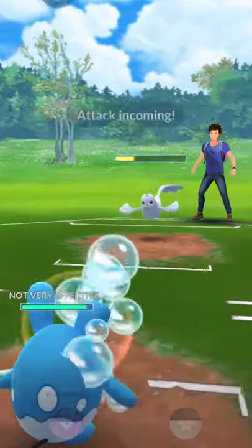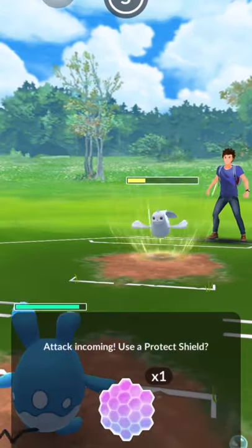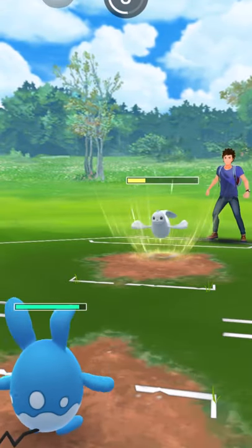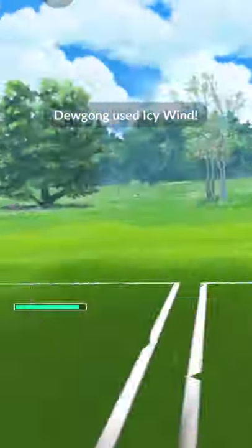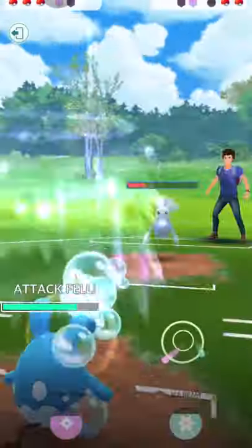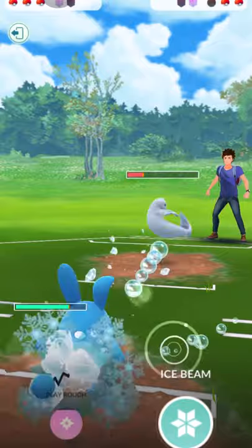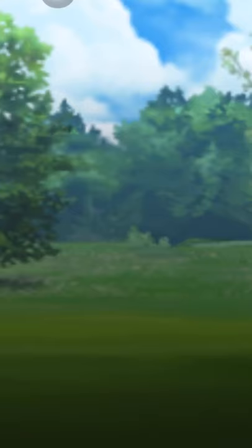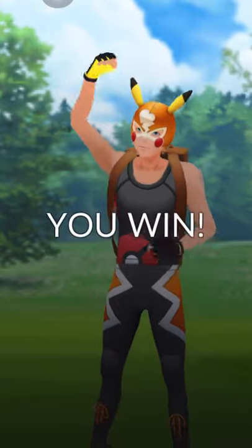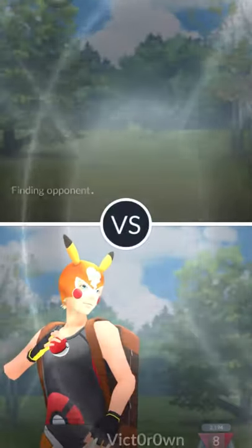Once Night Slash gets boosted, it's crazy. My Azumarill is running Ice Beam and Play Rough — it does not have Hydro Pump. The reason I have that moveset is when it comes to a mirror match against Azumarill, it'll be very useful. The opponent surrendered.